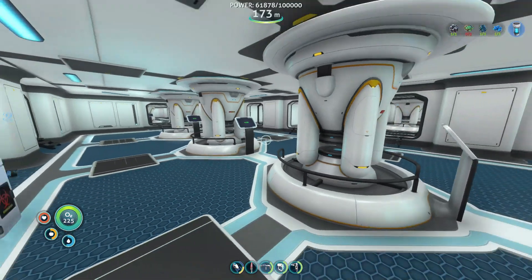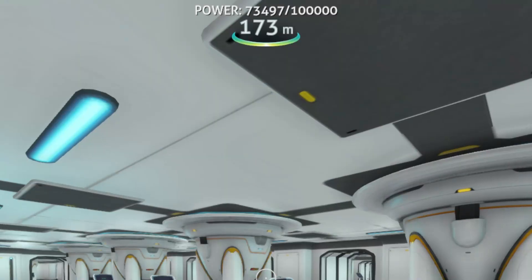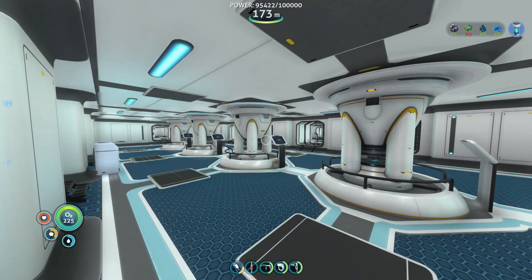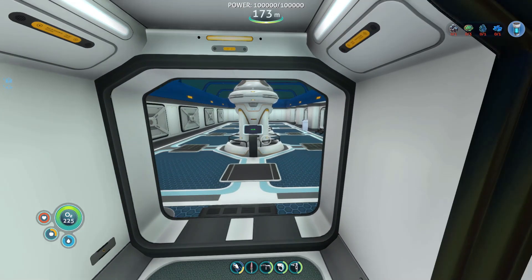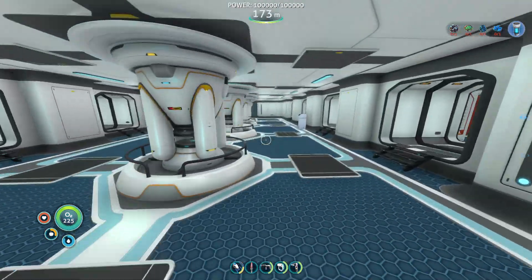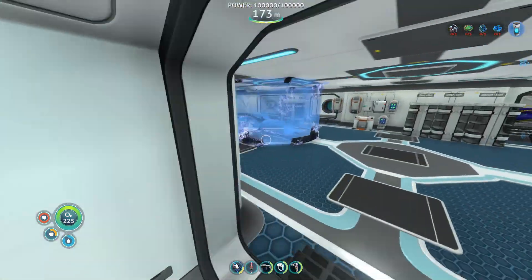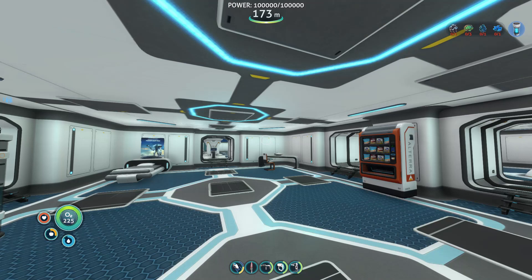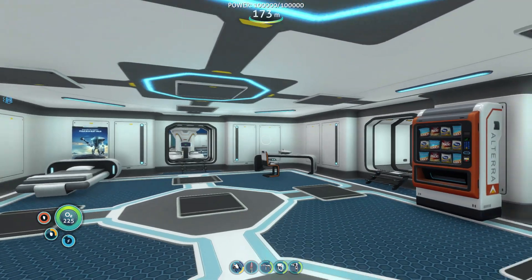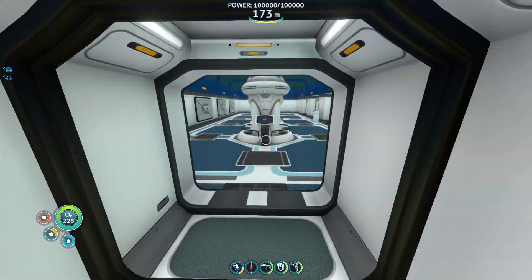There we go. Oh god, it's slowing down a little bit. I just had to sleep. There we go, I've achieved it. It's done. 100,000 power achieved — 10 hours to put into this. I'm done. Get this stupid reactor rod away from me. I never want to craft another nuclear reactor again.